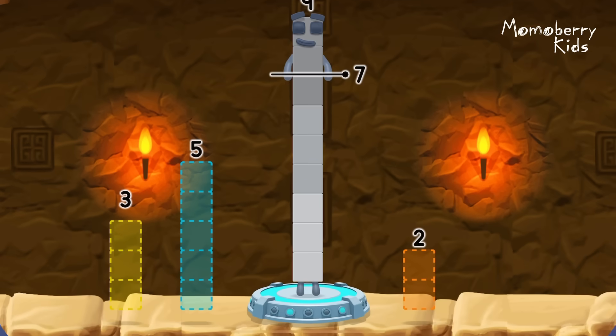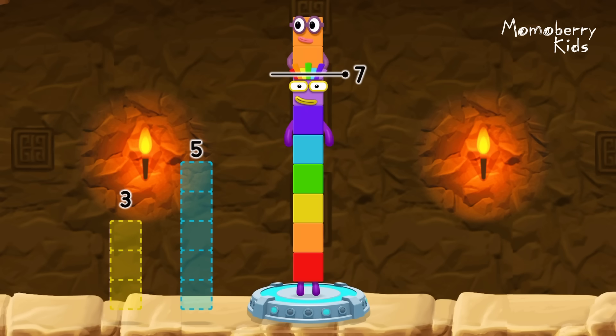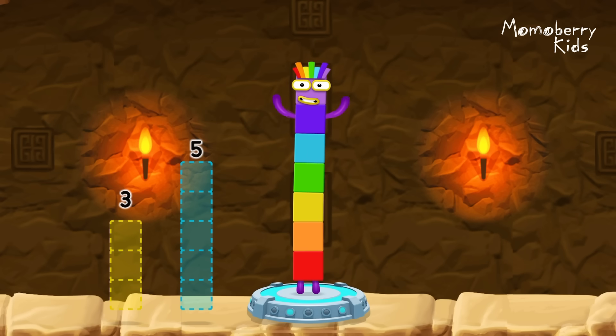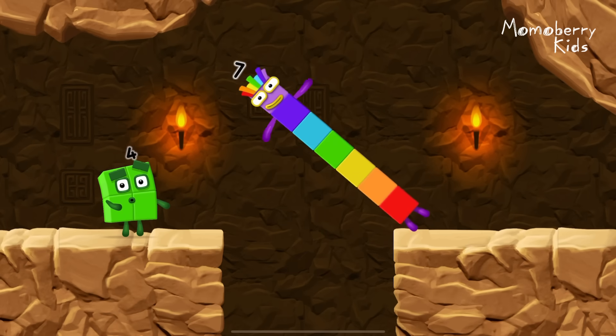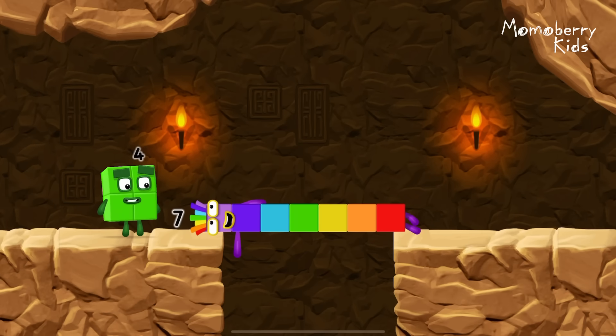Take number blocks away from nine to leave seven. Two — you got it! Nine minus two equals seven. I am seven! Great.